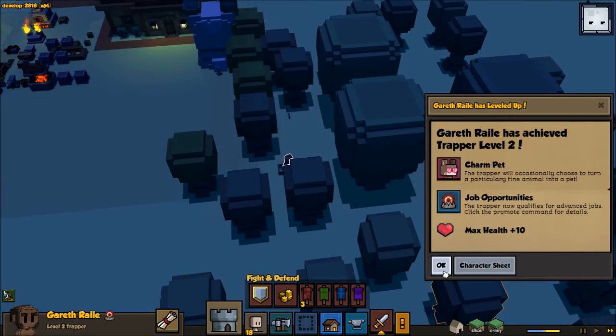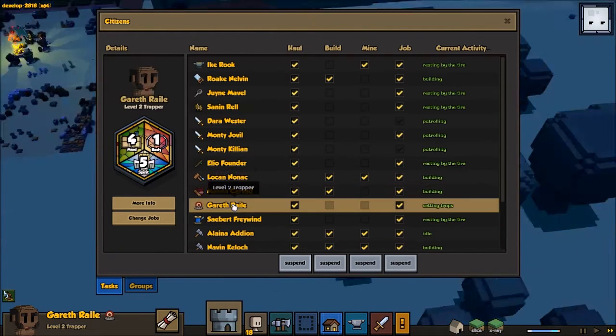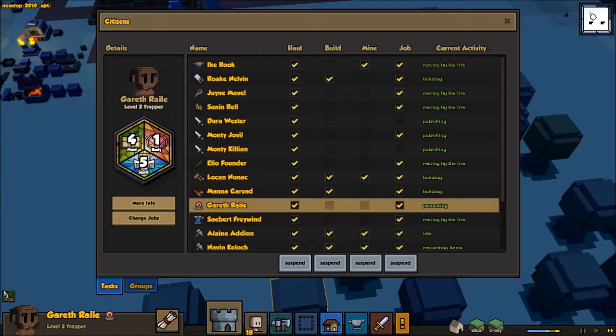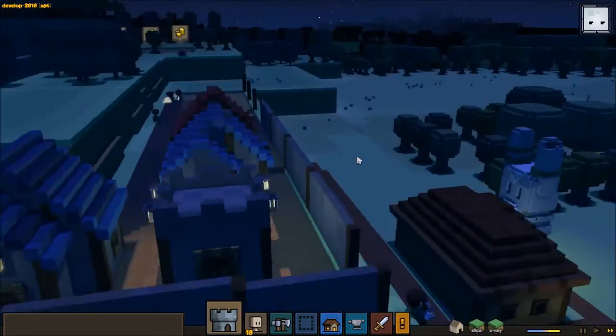Trapper level 2! Yes! Trapper level 2. Okay, so now there's our trapper — change your job, you're going to be a shepherd. Yep. Approve. You'll run back, you'll become a shepherd, and then we'll make a trapper. It's fine — it's a perfect strategy.